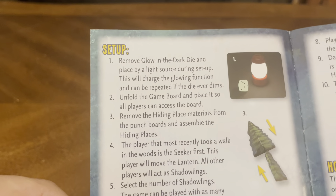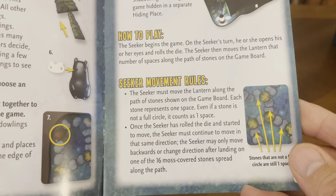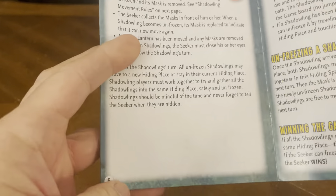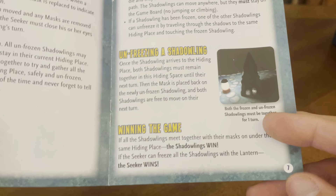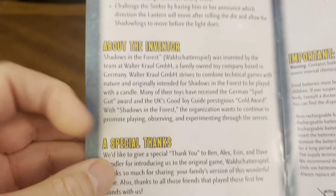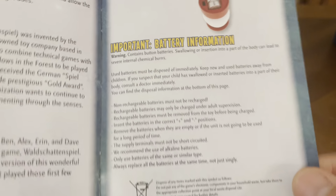All things included. The setup. How to play. Seeker movement rules. Shadowling movement rules. Unfreezing a shadowling. Winning the game. Game variations. About the inventor. Special thanks. Battery replacement. Important battery information.